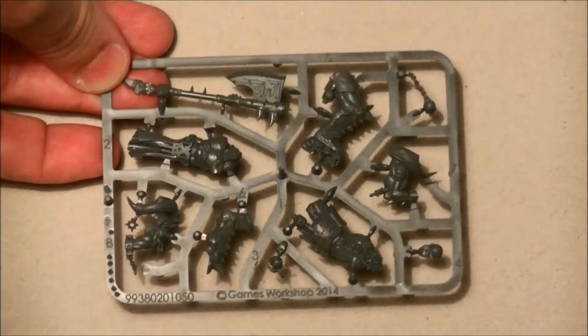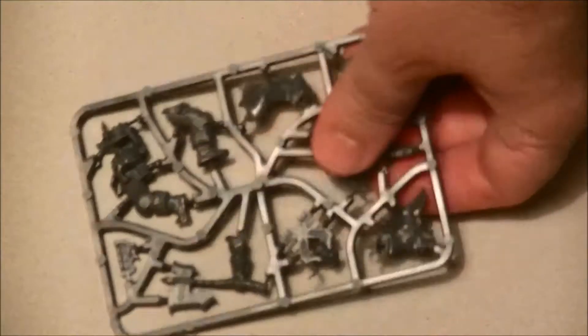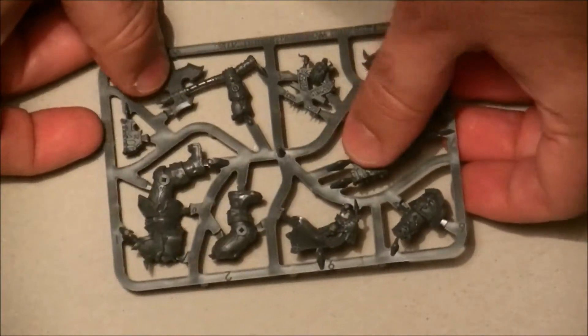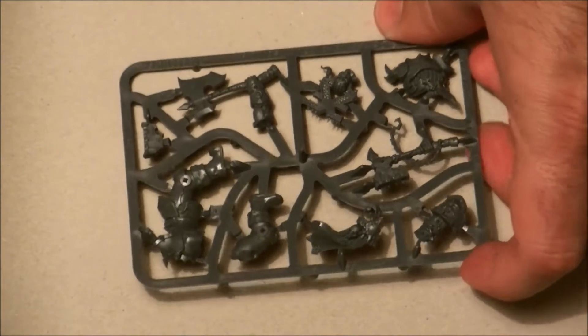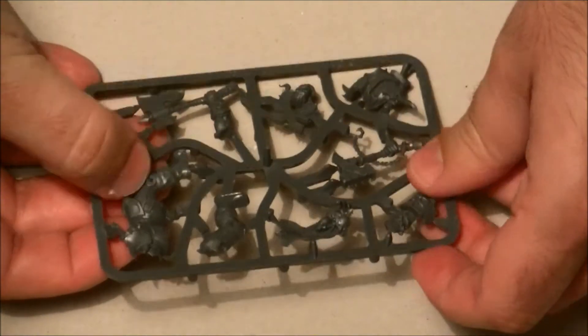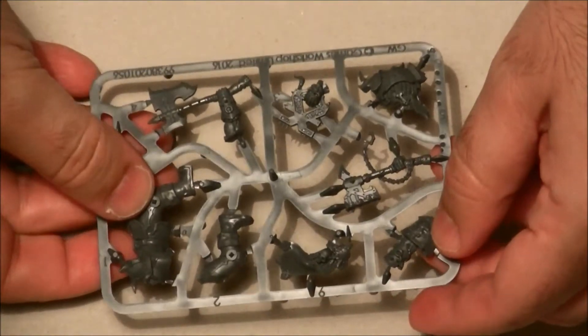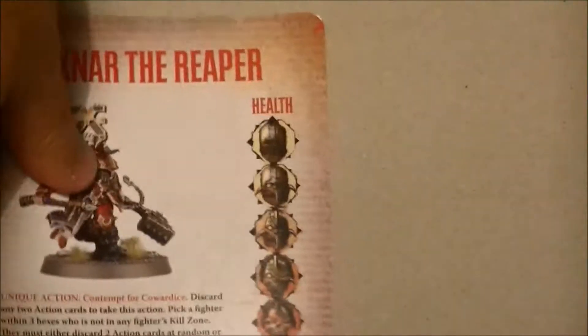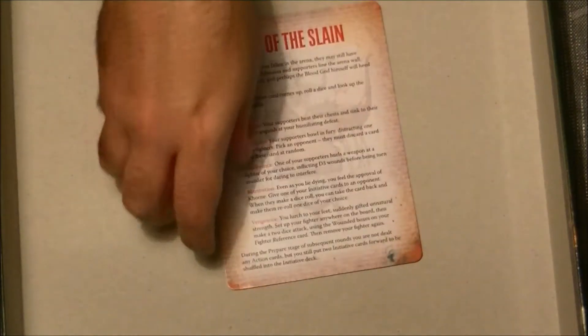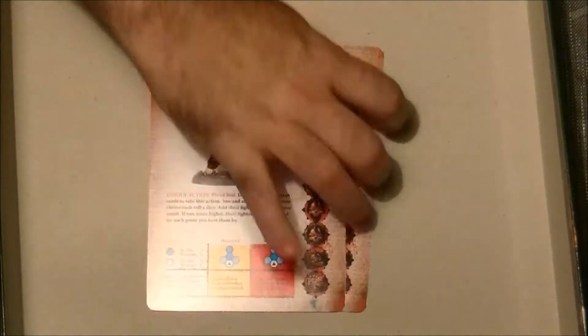These miniatures have a lot of detail and when you start painting them you really enjoy it. Finally we have another champion — this guy here with two one-hand axes, a very nice detail. Look at all the shoulder pads — you will not regret painting these miniatures. These are the character cards, double-sided, full color, nicely done.